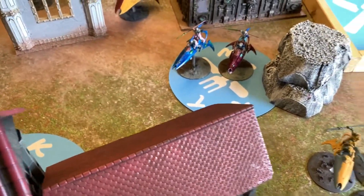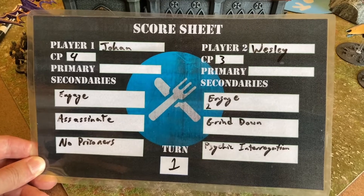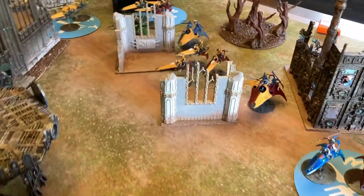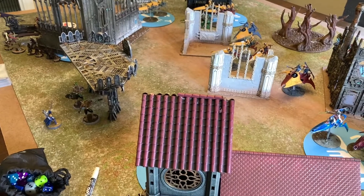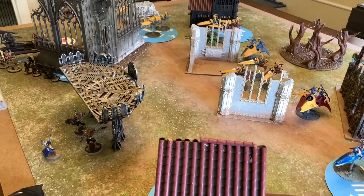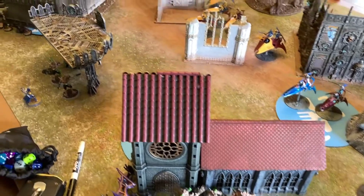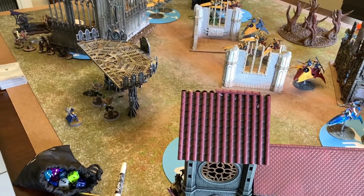Secondaries: we both took Engage on All Fronts. I have Assassinate and No Prisoners - bikes do count for No Prisoners. Wesley has Engage, Grind Them Down, and Psychic Interrogation, though he couldn't score that yet with the Shadowseer still inside the Star Weaver. He picks up two points for Engage. Then I realize I also left my two Ravagers off the board, so I spend three Command Points to Webway Portal two units in. Shame on me, but at least two Ravagers with triple Disintegrator Cannons are coming in.